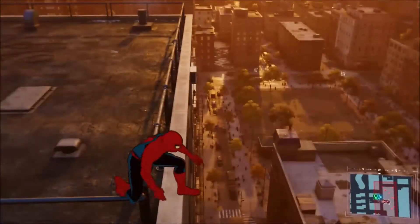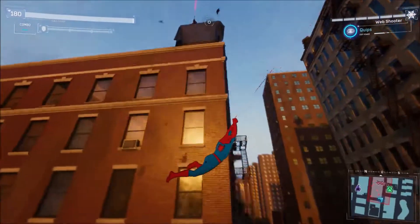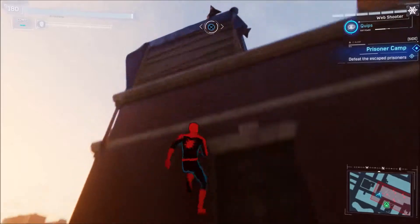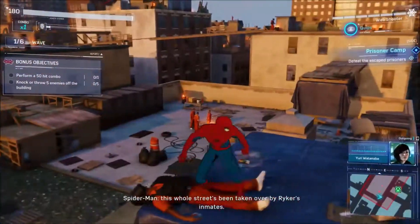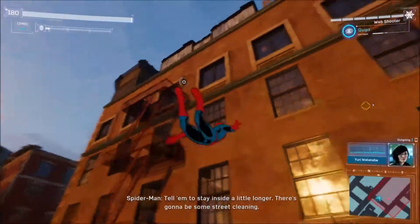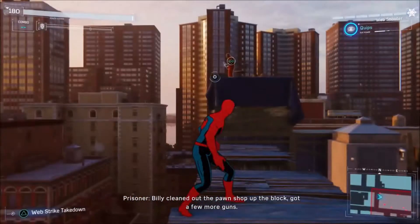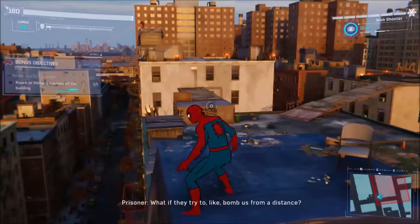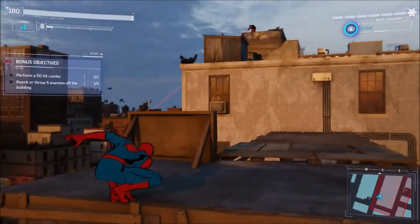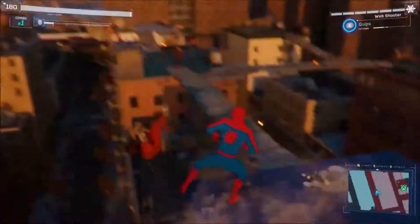So we're going to start off with this prisoner camp we have in front of us. Let's take out this sniper first. It would probably help if we could get onto the building itself — get up here. We're going to try to take out these guys as quietly as possible. We have him down.